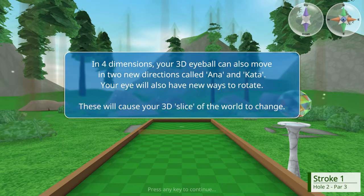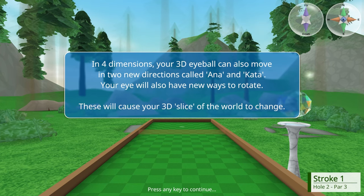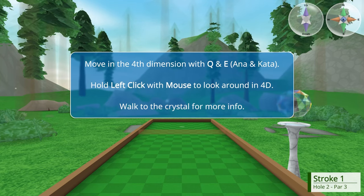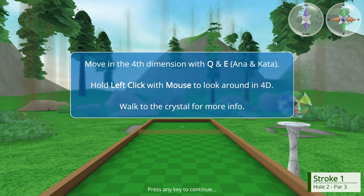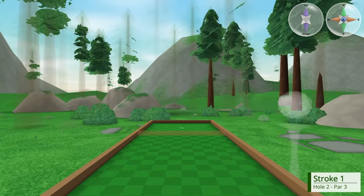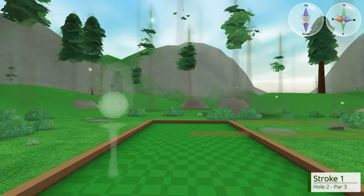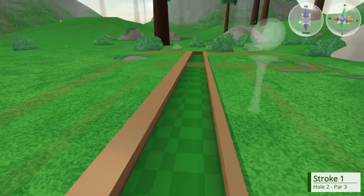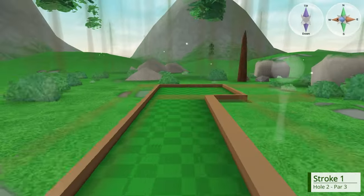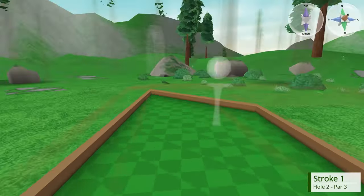Your 3D eye can also move in two new dimensions called Ana and Kata. It will also have new ways of rotating. In the fourth dimension, use Q and E. Hold left click with mouse to look around in 4D. Okay, damn. So we have north, south, east and west - you can see in our little compass there.